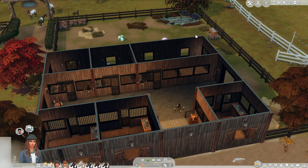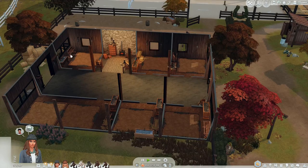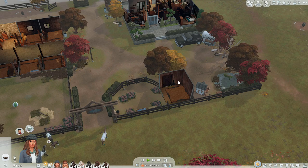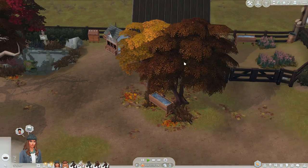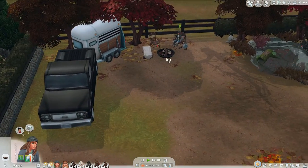I added one more stall — this is going to be like a breeding stall. Once we get breeding, I want the mom and foal to sleep together, so we're gonna assign them this stall. The rest is for our show horses. The rescue pen I moved into the back. I didn't really like the setup over here, so I changed it up and put a little pond over here with the chicken coop, then the goat pen and sheep pen, and a little fireplace.